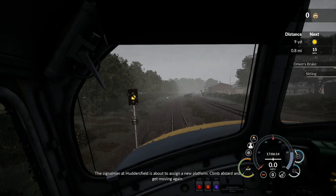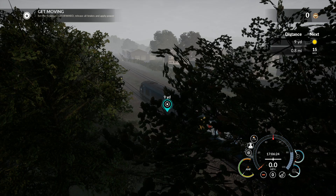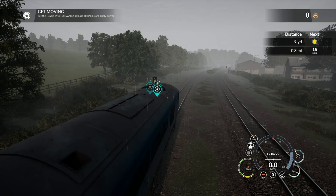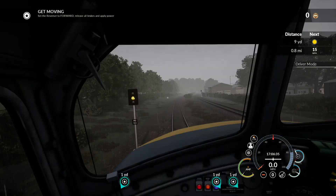In Train Sim World you use some of the number keys and the F1 key to change your views. I'm sure you could probably drive the train with it if you wanted to, but I'm so used to the controller I don't need to. For the views though, it's very handy. I think we're going to see the keyboard getting used a lot more and it's about time.